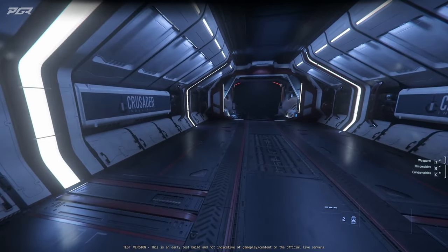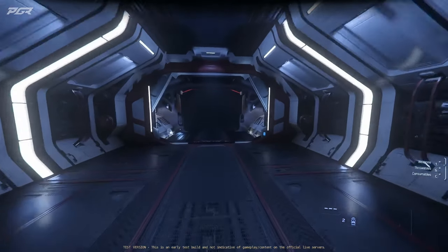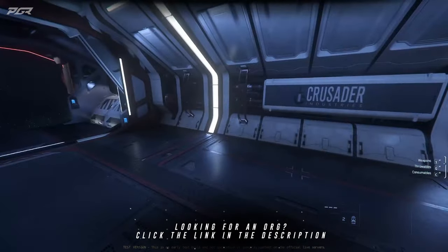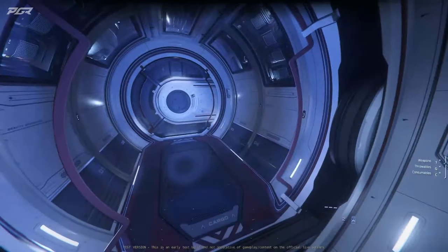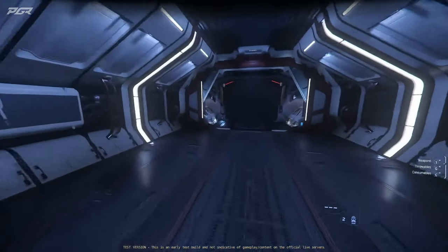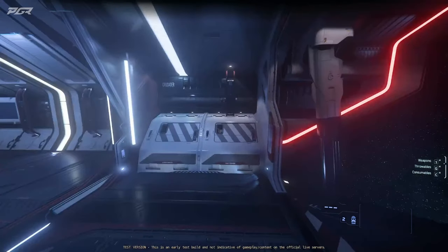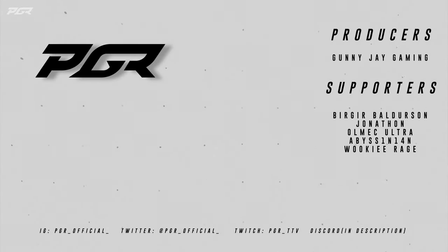You're going to see this ship in the verse a lot. Especially Cutlass owners — I feel like a lot of them are going to be switching over, because you have even more cargo space than a Cutlass, plus four pilot guns, plus the tractor beam for multi-role purposes. It's a nice ship. Let me know down below, leave a like and subscribe, catch you guys on the next video.